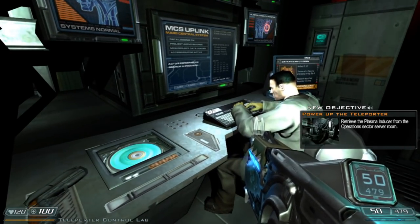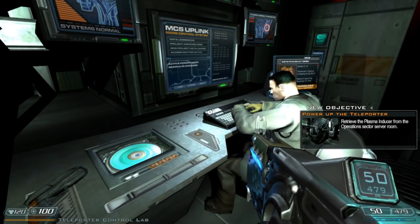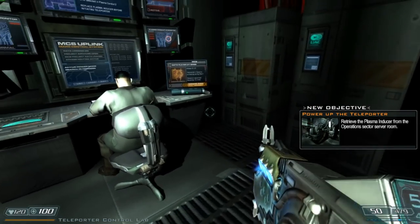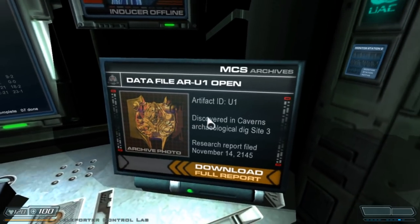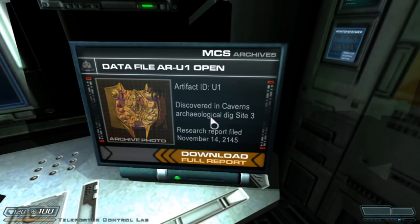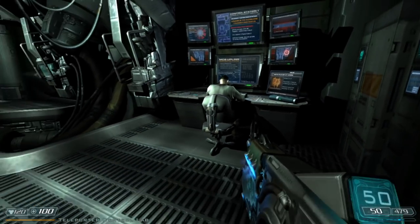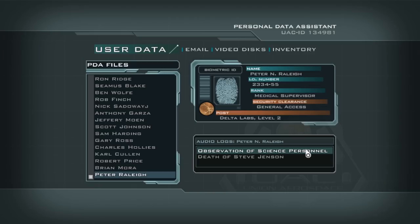So what did this guy say? That Dr. Petruger took an artifact into the teleporter, went to hell, and then came back and hell followed with him? He took this device — an archive photo of it. Artifact ID U1, discovered in Caverns, Archaeological Dig Site 3. Research report filed November 14th, 2145. Let's read about this device that Dr. Petruger took through.